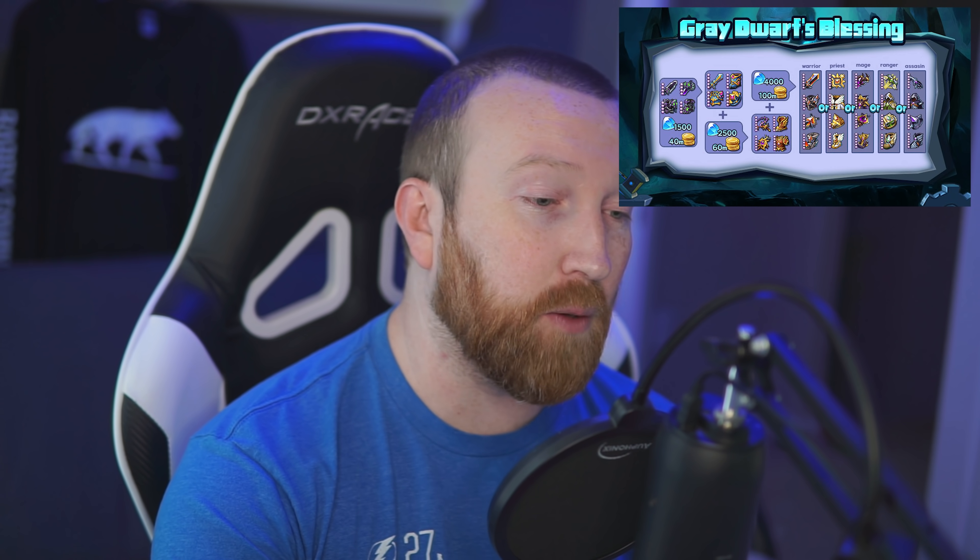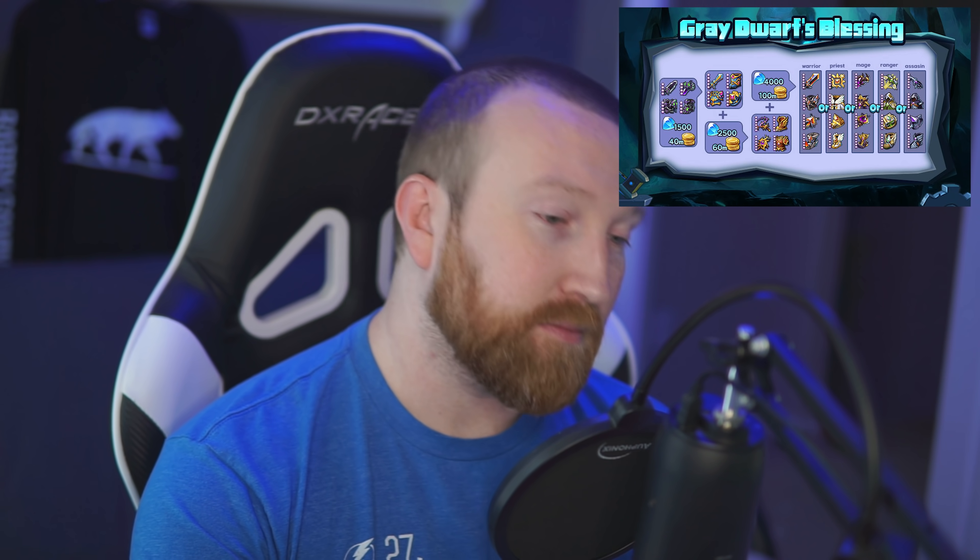Last up in week one, we have the first week of Gray Dwarf's Blessing. This event essentially lets you upgrade your four-star gear to five-star, five-star to six-star, and six-star to class-specific gear which has extra bonuses. If you are a newer player, typically the only upgrade you'll want to do is taking six-star gear and turning it into a class set, because it does cost a lot of gold and gems. For spenders, sometimes they'll do five-to-six or even four-to-five, but for the majority of players I highly recommend not going for those.